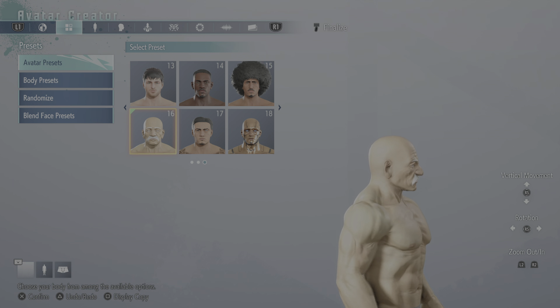Under body presets you can be pretty shredded, or a smaller guy who's not too muscular — muscles don't necessarily make you a good fighter in reality anyway. You get a short stocky type guy too. Then you've got your randomizer, and you can blend faces — take this face and that face and blend them together. It's almost like that Grand Theft Auto create-a-character system where you blend parents.